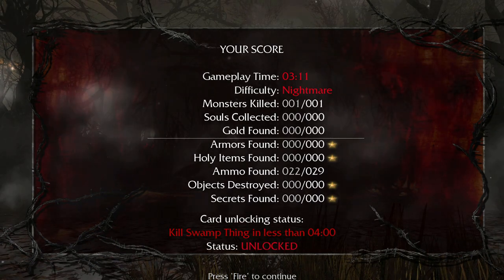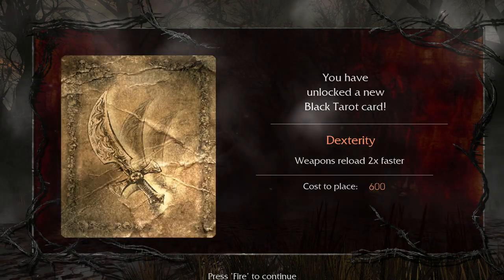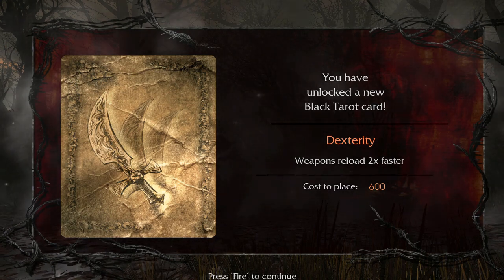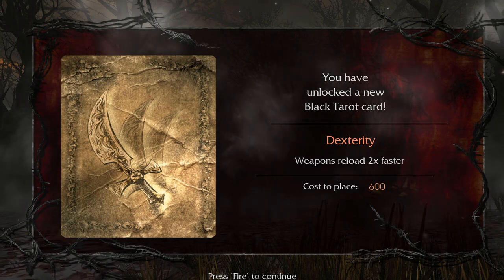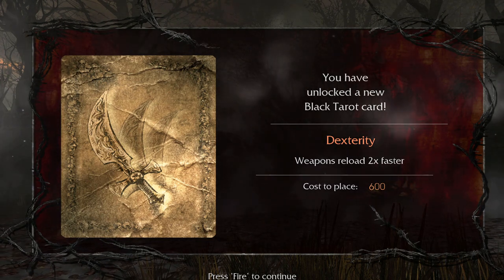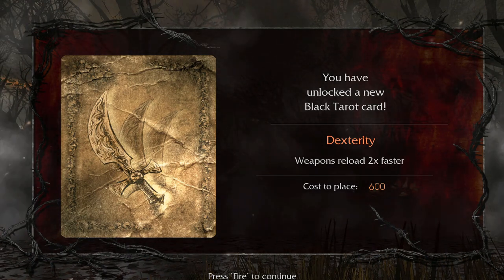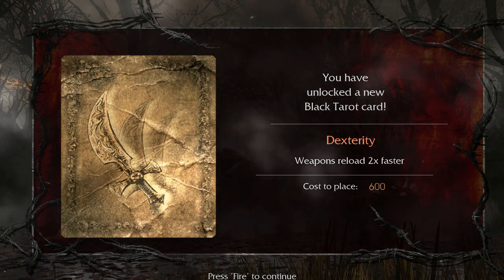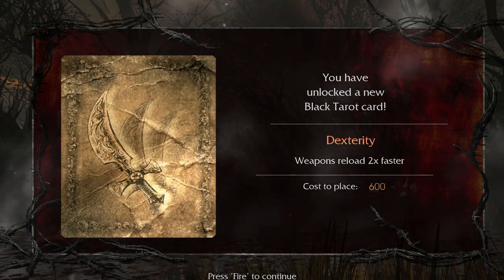That was not as hard as the last one, at least in the second phase. Dexterity: shoot or weapons reload two times faster — this one is okay, I don't really use it a whole lot, but that's all right. There you have it, we have defeated the swamp thing! Hope you guys enjoyed, and I will catch you in chapter three.